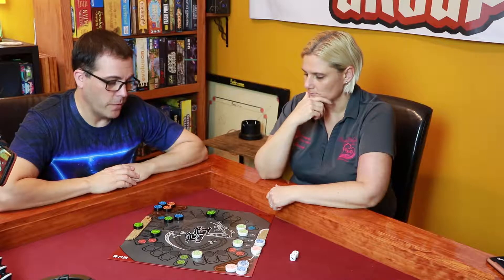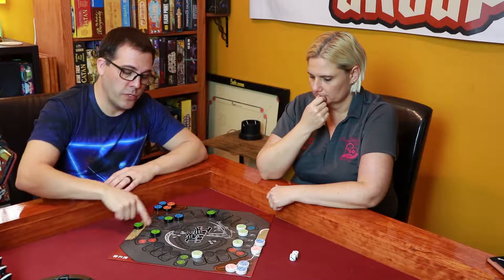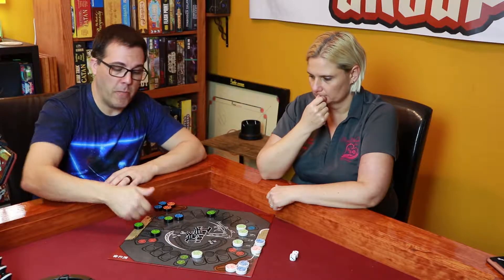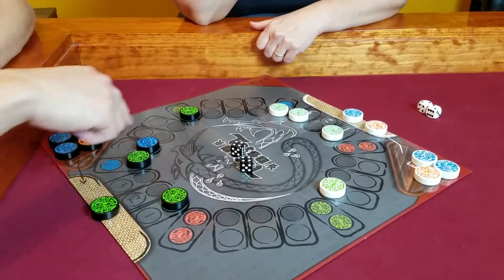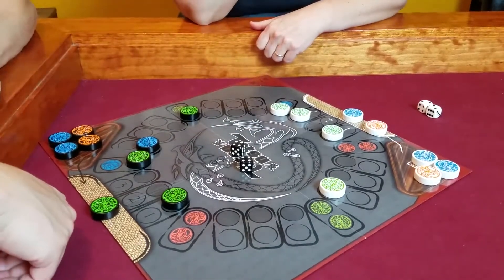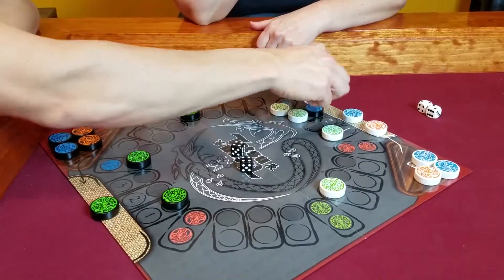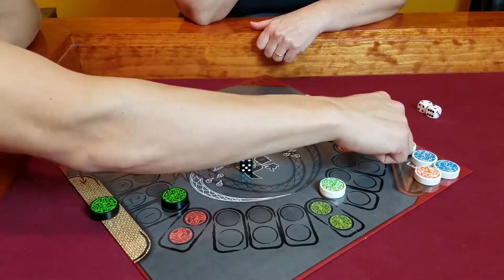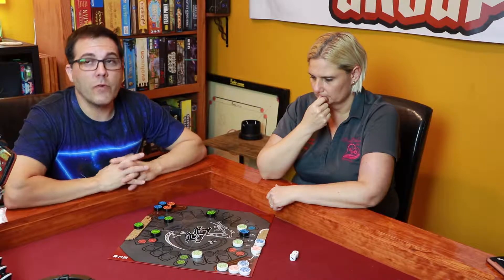Jesse rolls double fours. High numbers are good because you get to move around the board quickly, but ones, twos, and threes are great because they let you deploy dragons from your mat. She moves four and four and washes my green dragon back to her tray. If you hit with a fire dragon it destroys; if you hit with blue, it goes back. But now she's vulnerable — if she rolls a three, that fire dragon can come out and destroy her water dragon.